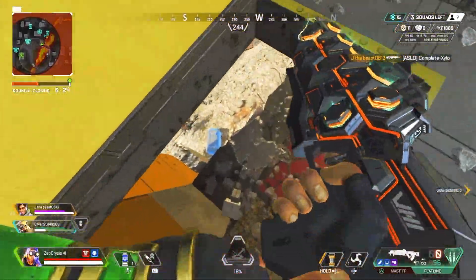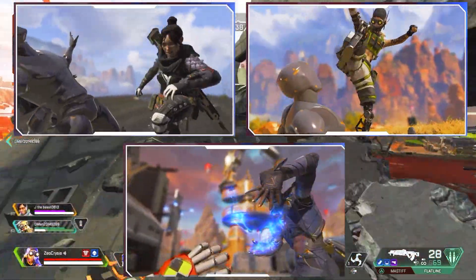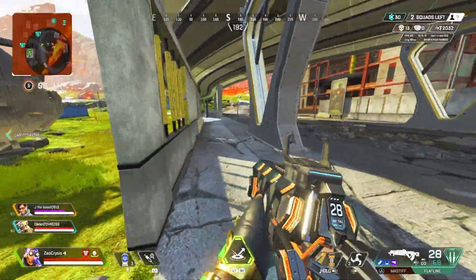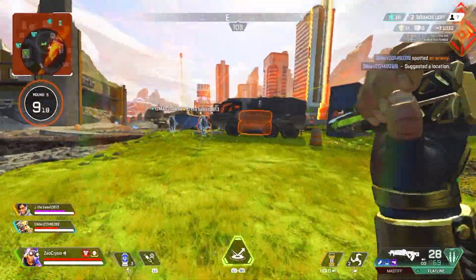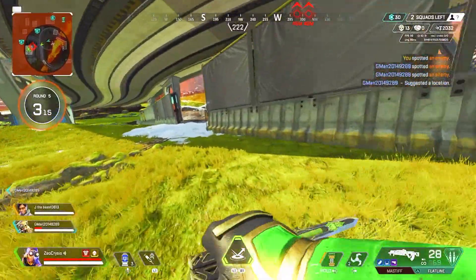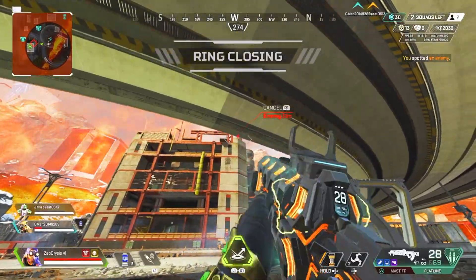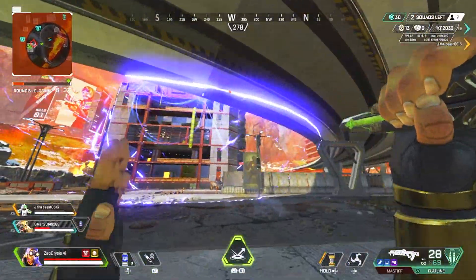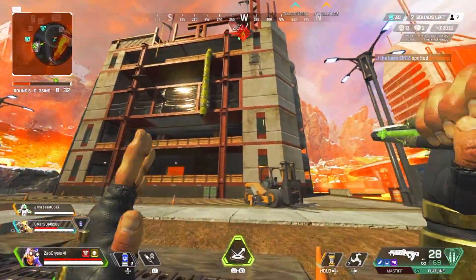The last idea goes back to heirloom finishers, but here's the kicker — it's a combinational team heirloom finisher. Imagine everyone has their heirlooms equipped and you all want to finish the same guy. Like imagine you knock the last team, the last guy has a gold knockdown, and everyone does a combinational heirloom finisher attack. If someone doesn't have an heirloom, they'd get a different animation mixed in. Think of it like a fighting game — like Marvel vs. Capcom — where you do a combinational attack, something really anime and cool.